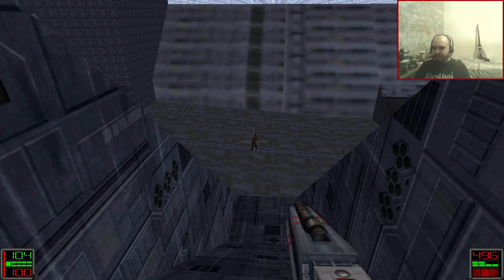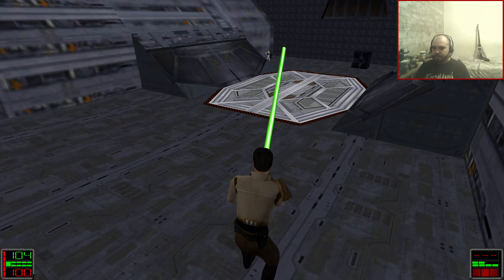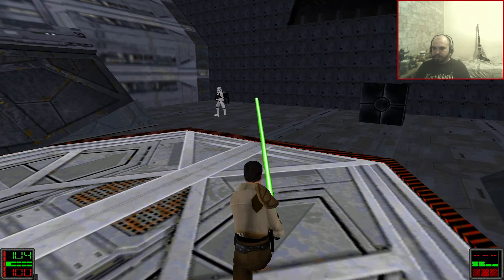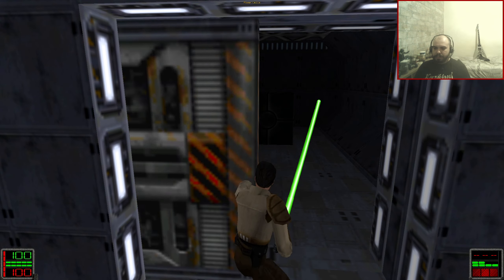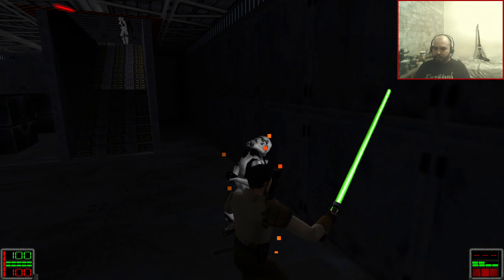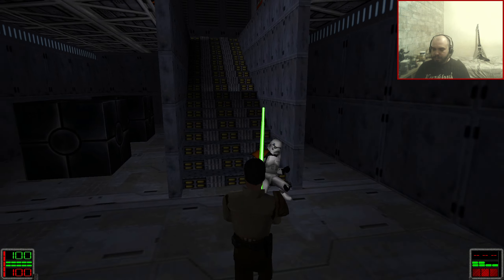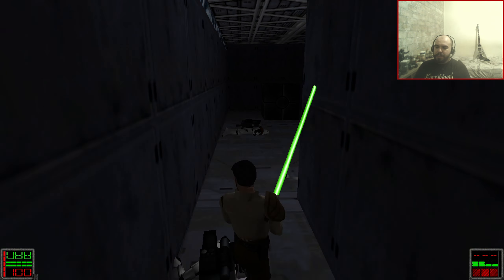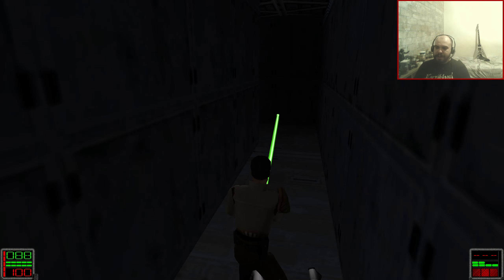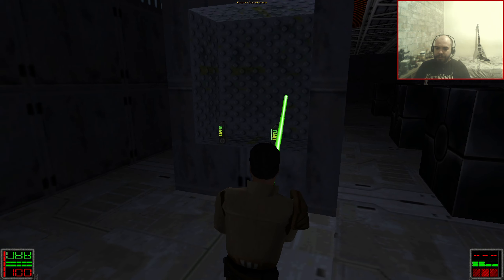Let's just snipe this Imperial. Ignore the cannon. Bait the Stormtrooper down here. Nice. That hit me once, but that's fine. First secret — quite hard to miss. We just go behind here. There we go — and two shields.